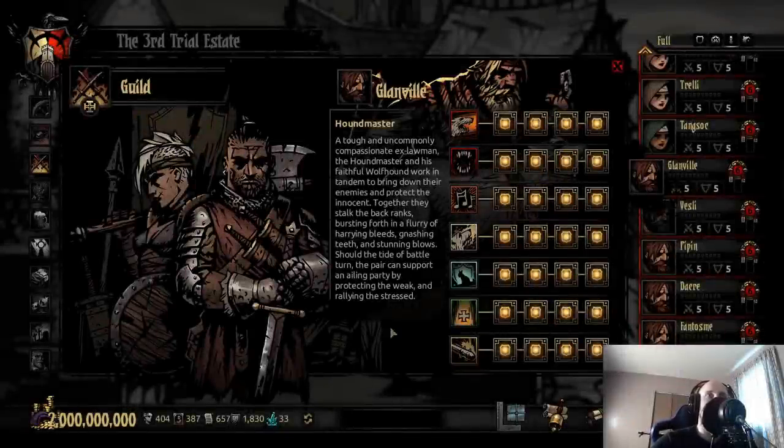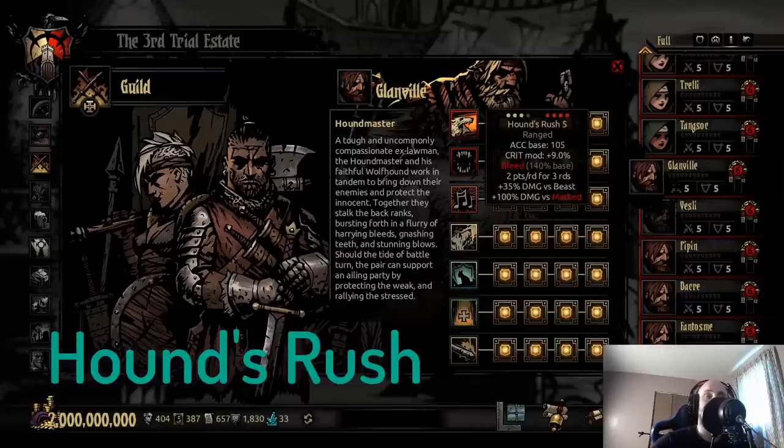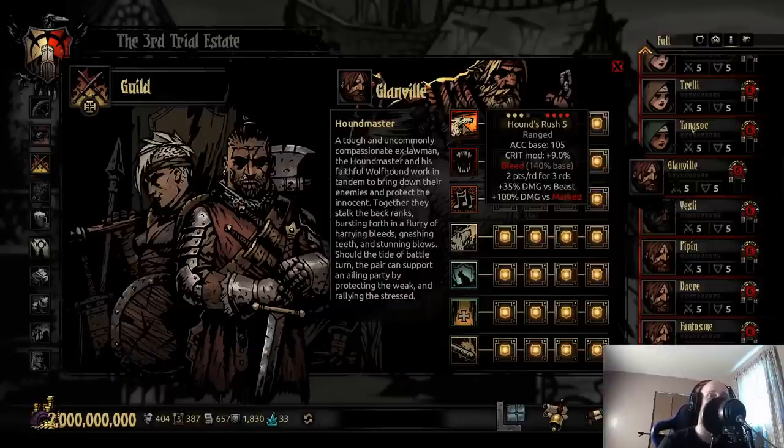Houndmaster. Houndmaster's interesting. I like a lot of his skills, but to say one is ultimately better than the others is kind of tough. I have to go a little generic here and actually say it's just Hound's Rush. Hound's Rush is so good - it's almost an ability that can attack anywhere on your side and can hit anywhere, and that's truly the big key right there. Accuracy 105 - if you don't like that, put on an accuracy trinket of like plus 10 or 15, make it 120. Crit modifier of 9%, pretty darn good. Has a small bleed, which is actually really nice for protection-based enemies. And this is why I love him and the Bounty Hunter together - 35% damage against Beast and 100% damage versus Mark. Swine Skivers can literally explode with a Dogbone of Mark in this ability - you can pop off 55 to 70. It's a great time.